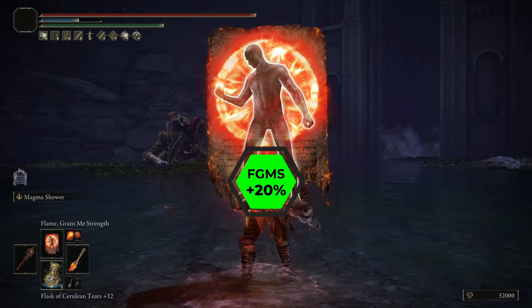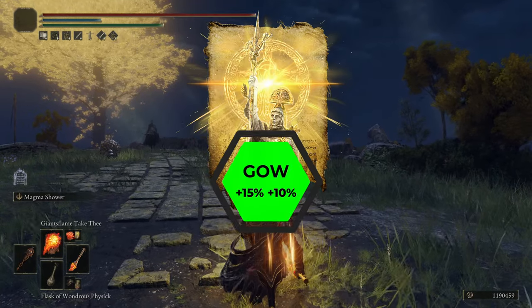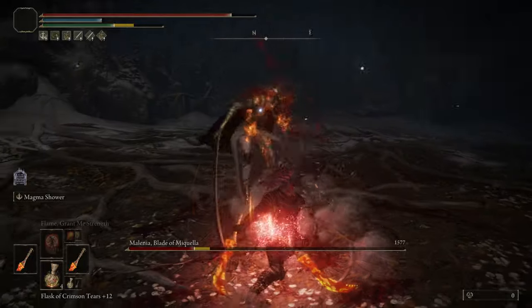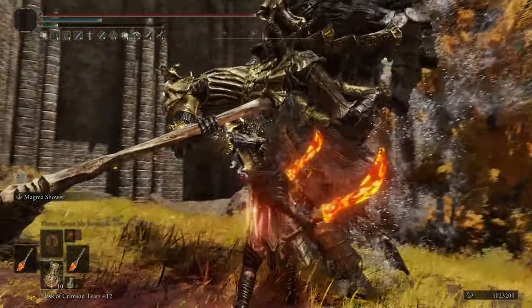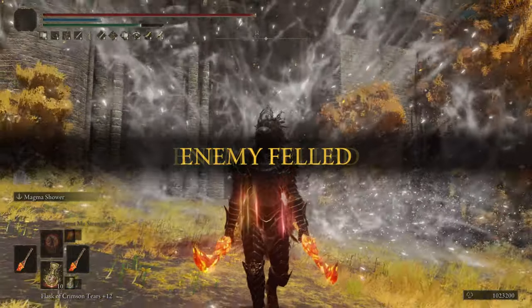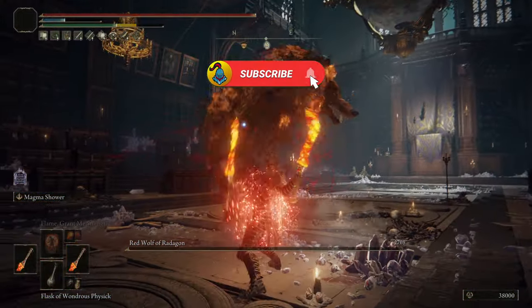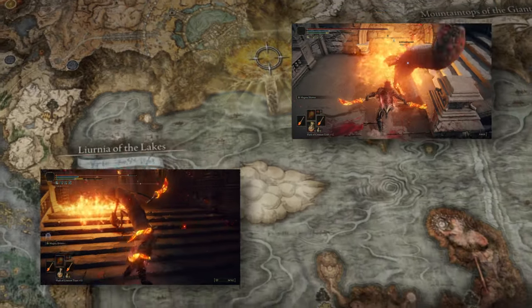We are buffed by Flame Grant Me Strength, which is giving us a 20% boost to physical and fire attacks, along with Golden Vow, giving us plus 15 attack power and plus 10 defense. And that's just the start — there are plenty more attack boosts and awesome damage multipliers to come. In just a few minutes, you will have this red hot build and you will be ready to literally melt bosses, and I'm going to cover the locations of the more important items.